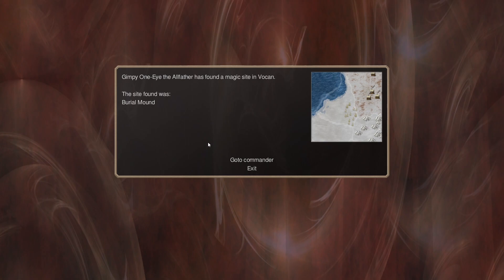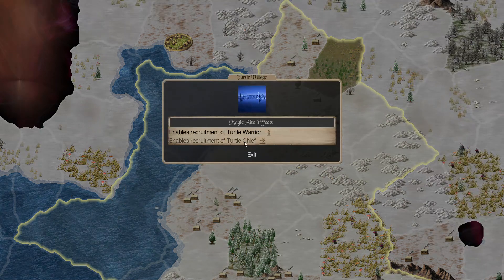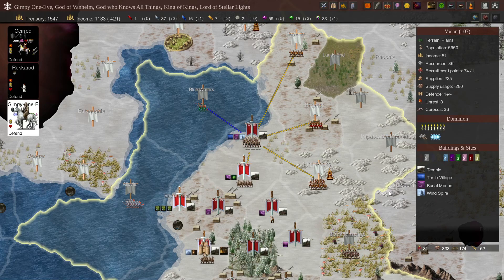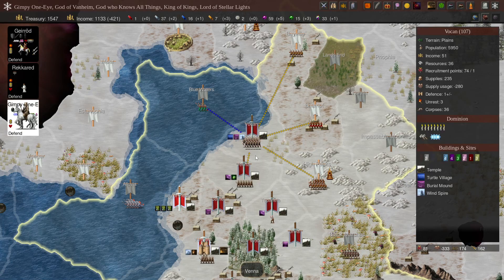Found a magic site in Wokan — a burial mount. I'm finding all this death stuff. We've got Turtle Village, government of Turtle Warriors and Turtle Chiefs. A burial mount — that's a Death Gem per turn. And a Wind Spire — one air gem. We can use that.